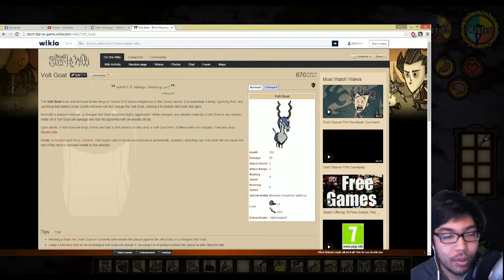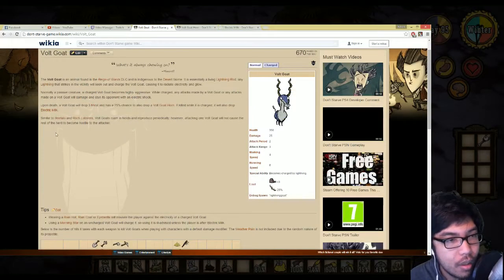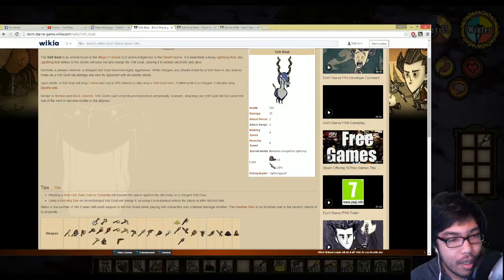Upon death a vault goat will drop three meat and has a 25% chance to drop a vault goat horn. If killed while charged it will also drop electric milk - that's insane. Similar to the beefalo and rock lobster, vault goats roam in herds and reproduce periodically. However, attacking one vault goat will NOT cause the rest of the herd to become hostile - that is one of the very important notes I was looking for. Also, wearing a rain hat, raincoat, or eyebrow will insulate the player against the electricity.